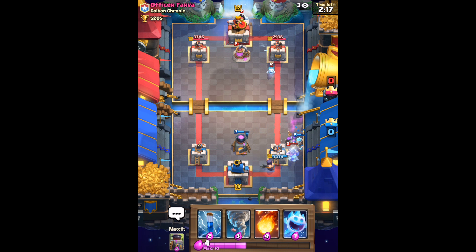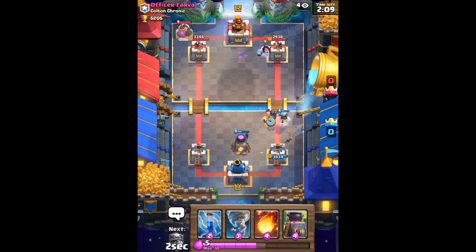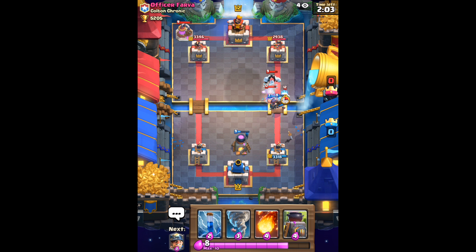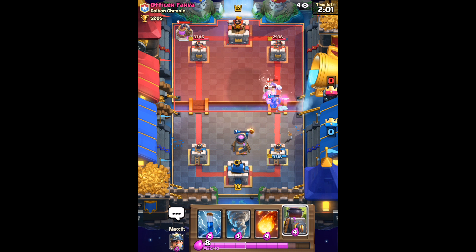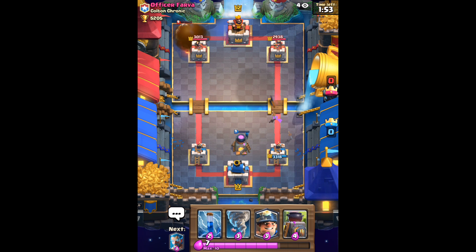Getting into the battle here, we can see that he's already running Ice Golem, Ice Spirit, Collector. He's running Miner and Knight. I'm assuming because he has a Collector and he's pressing it so hard, he's probably going to be running a Three Musketeers deck. I can't really be too sure about that until I actually see him drop the Three Musketeers, so I'm not going to let him get too much of an Elixir lead on me in the meantime.